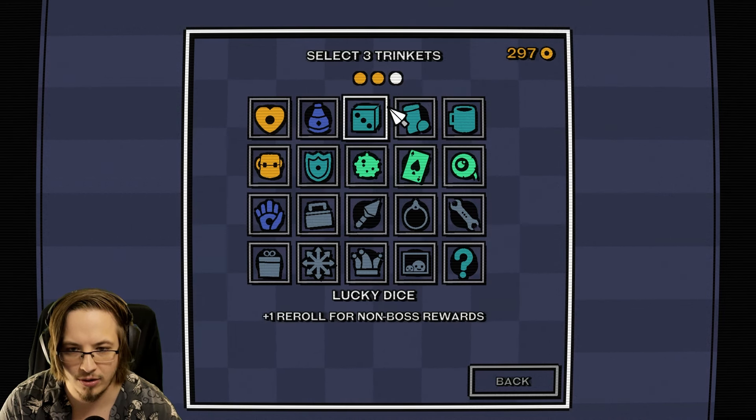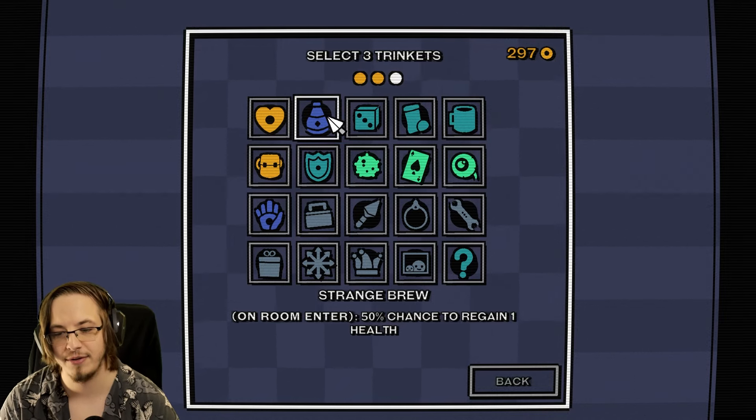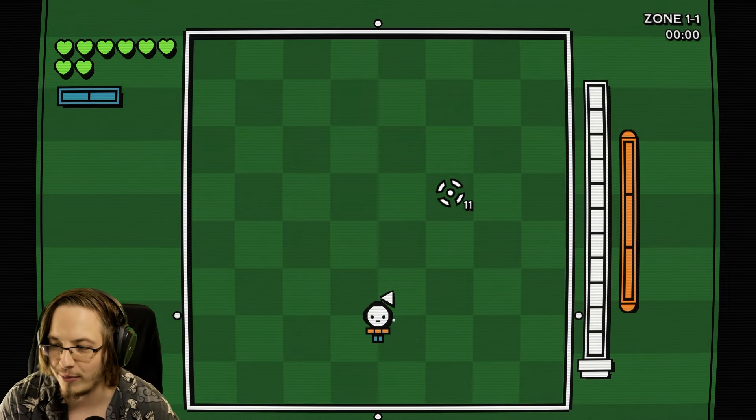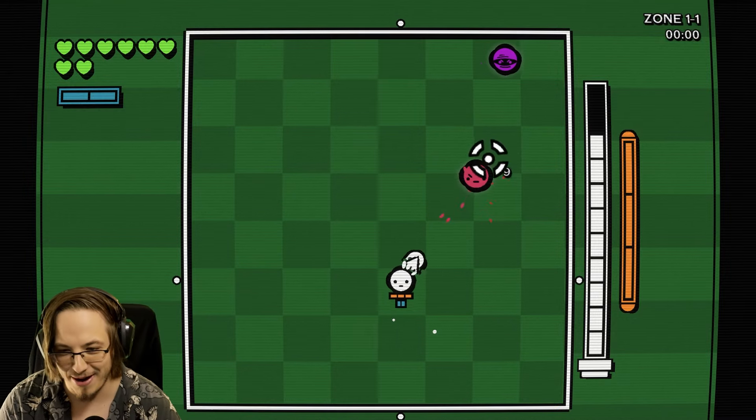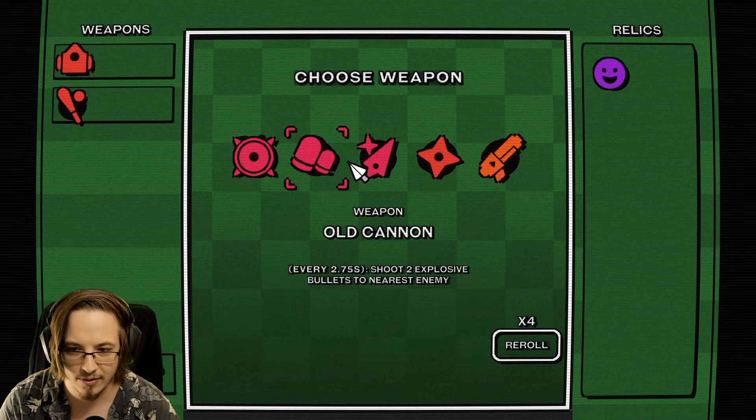More max ammo and 50% chance to regain a health on area enter. Between that, we should never take any damage. So we don't have my relic anymore, we're looking for it.